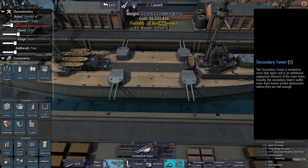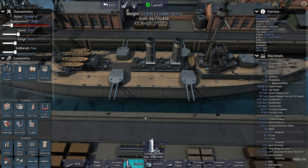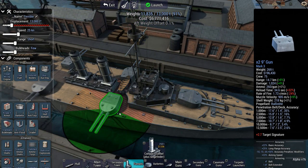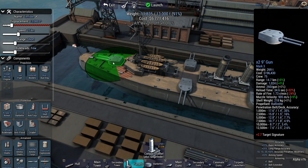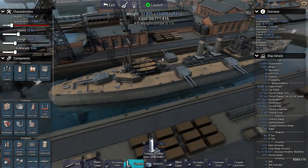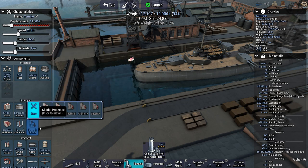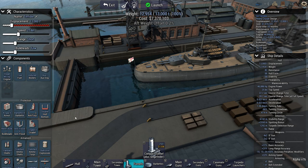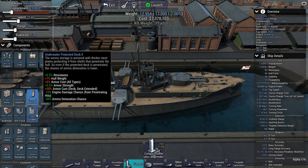This might actually work. Let's see if the funnels are willing to fit right down the middle — and they are indeed. Holy shit, that's a lot of firepower for a cruiser. That's an eight-gun broadside and I still have displacement to spare. Sure enough, I still need to add some protection, otherwise all that firepower might go to waste pretty damn quick. I find this to be a pretty impressive armament for a heavy cruiser.